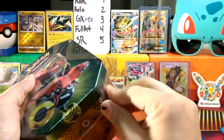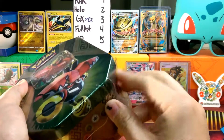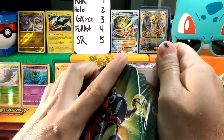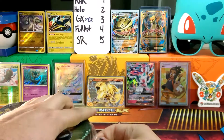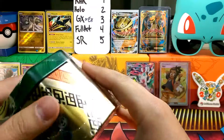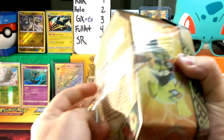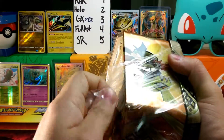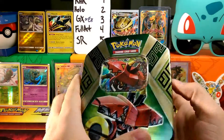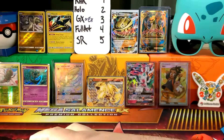Let's see what's inside. The plastic is tough to get open — I should have brought a knife. There we go, got the plastic off. Pop open the top here, and there's a beautiful Tapu Bulu card right on top.